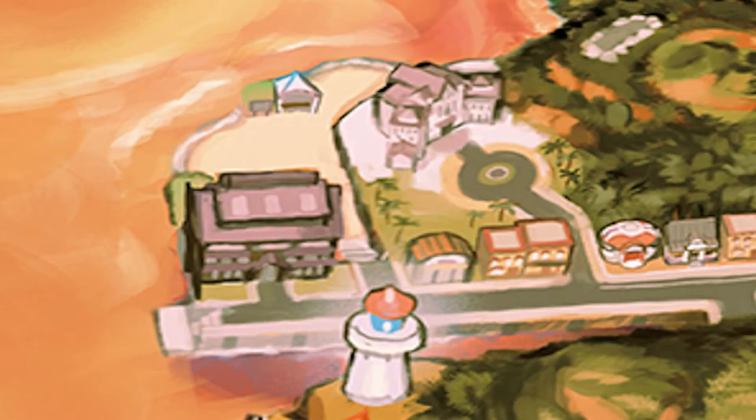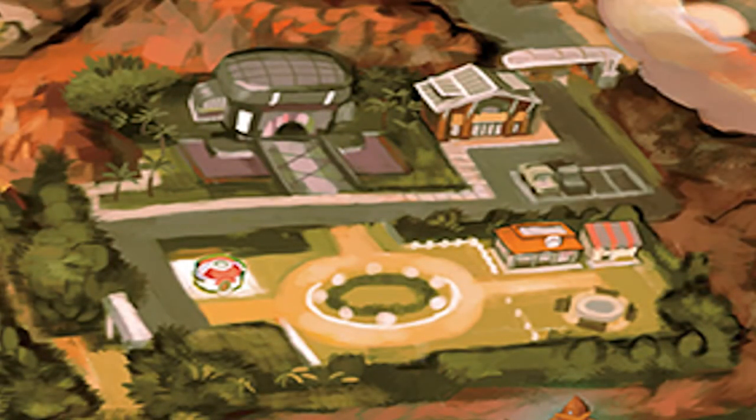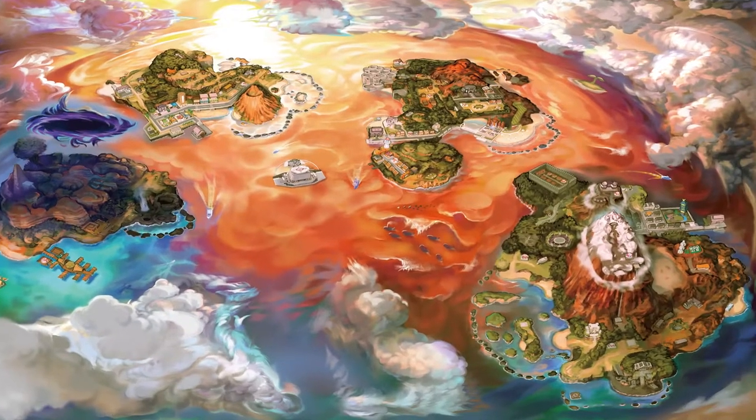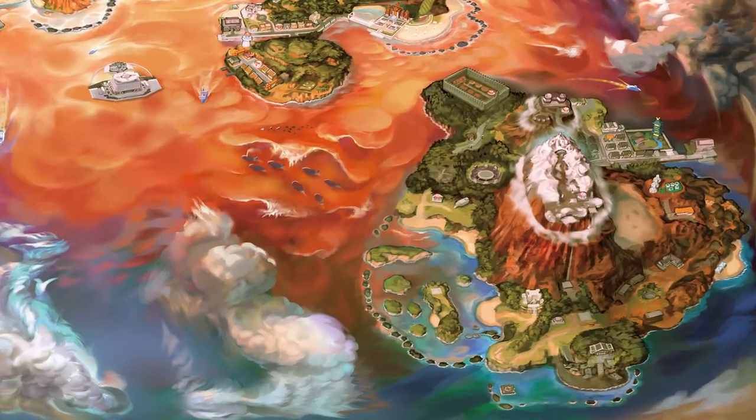Let's look at Akala Island now. It has two sand banks, one in the northeast and one in the west, with a new building. The waterfalls look dried up, but it's probably the tide that went out. There's a new building in Heahea City where the empty space used to be, and the observatory got an upgrade. Royal Avenue in the east has a new building, and Konikoni City in the south also has a new building.